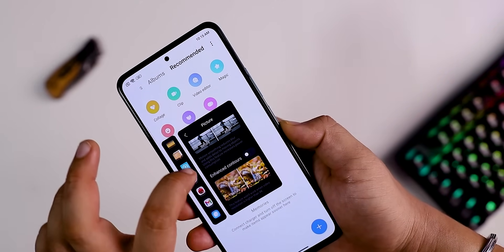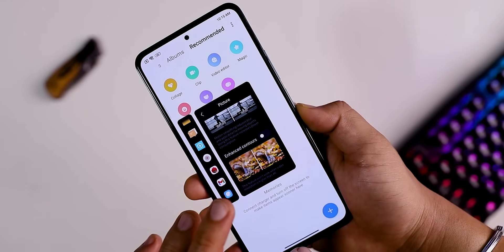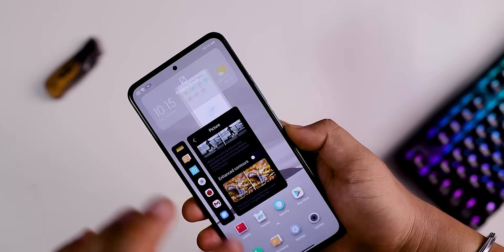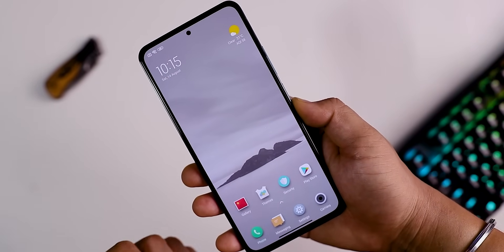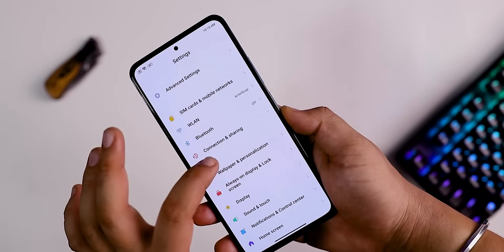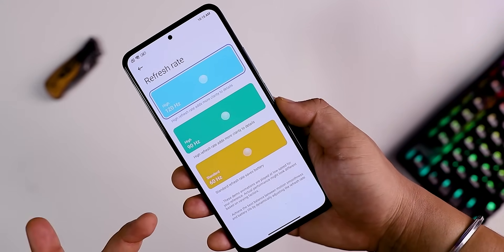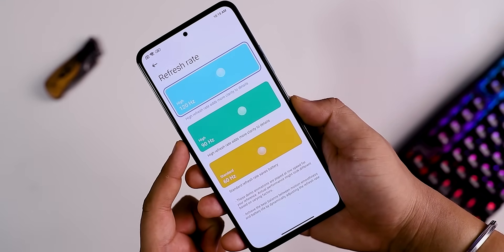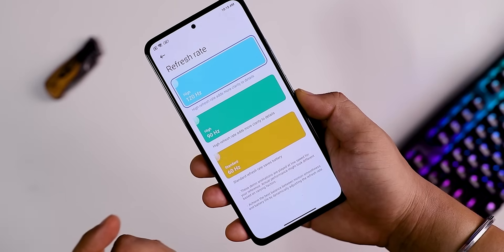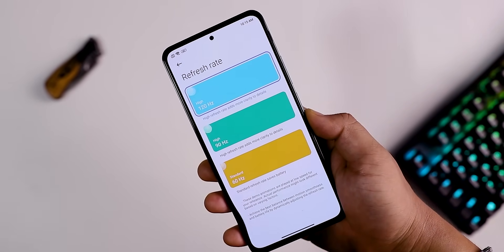You can see the latest MIUI 13 toolbox and latest graphics. Floating windows are provided as well. You can see the display button, which is a good feature. The display refresh rate options include 90Hz and 60Hz — this is an amazing feature.